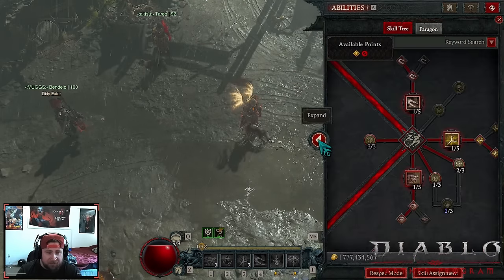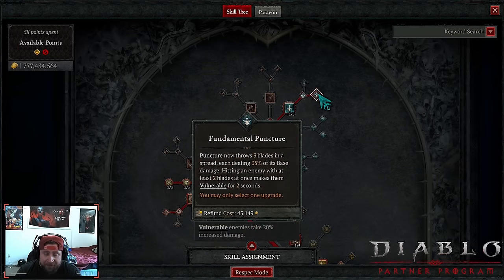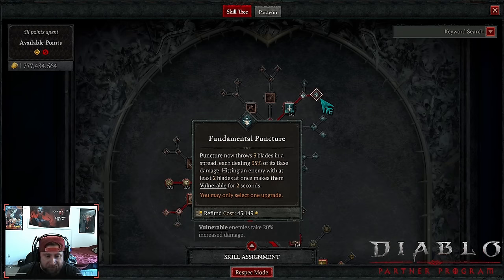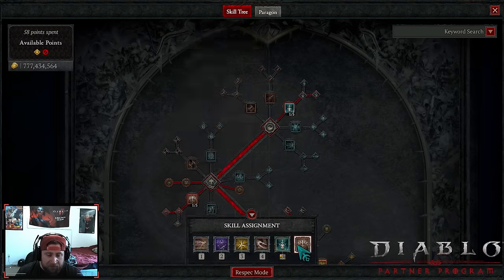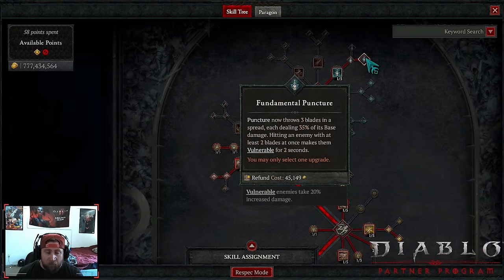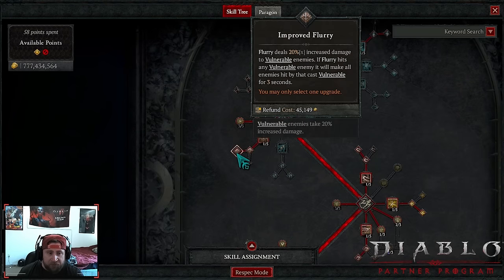Let's get into the skills. Puncture is going to be our leading skill — we will be using puncture for pretty much everything non-stop to make the build feel better. This is what helps us trigger our evade, so we can evade more times, because the more times we evade the more grenades we drop. It's also one of our main ways to make enemies vulnerable.